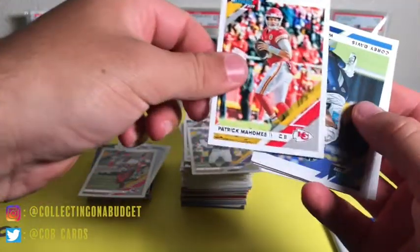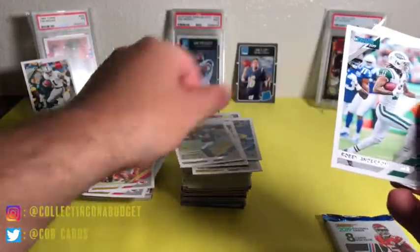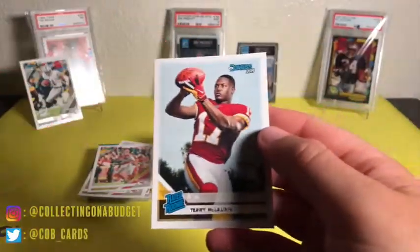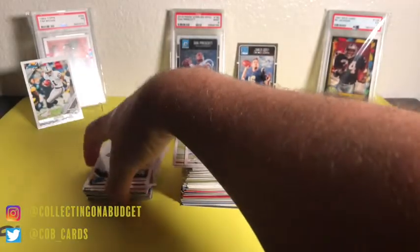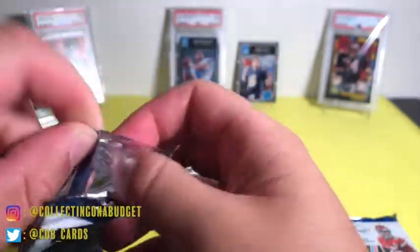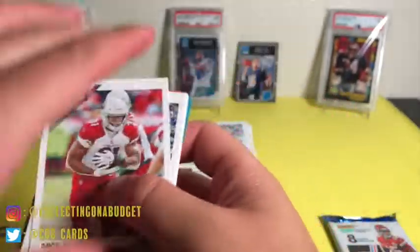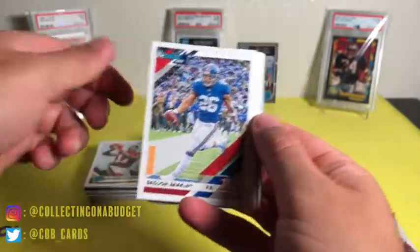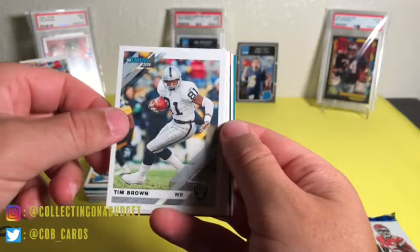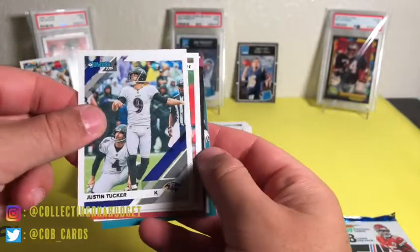I don't get to do a ton of football so this is cool. Kirk Cousins, Patrick Mahomes — putting Mahomes in the interesting pile — Tim Rashard, Phillip Rivers, Robbie Anderson, Terry McLaurin. Sorry if I was out of frame. David Johnson, Saquon Barkley — going in the PC pile — Todd Gurley, Justin Tucker, Joe Montana — that's dope.